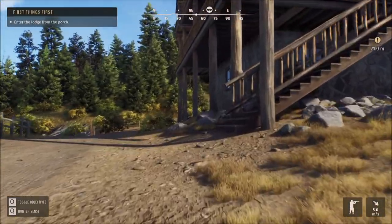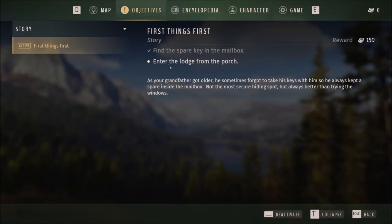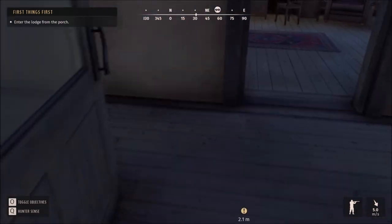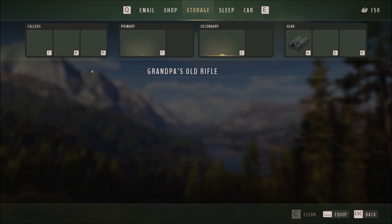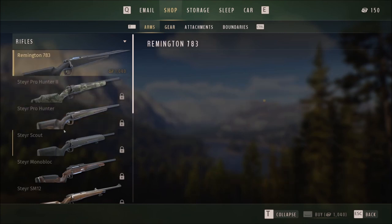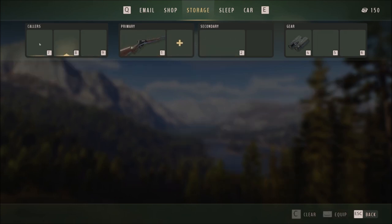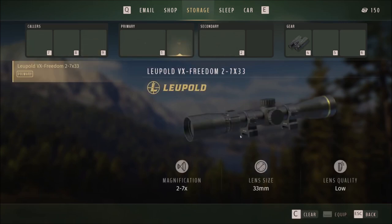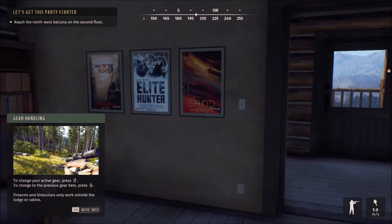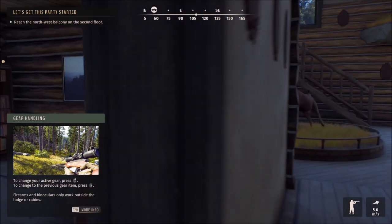Thank God we have a trustworthy mailman. Objectives: enter the lodge from the porch. It's been a long time since I was here. Let me get the guns out. I don't have any money — $150. I can equip that. I have no collars. Are these sights? Scope. This party started — reach the northwest balcony on the second floor. Seems like Grandpa's my biggest fan. Wait, are you like a movie star or something? Are you a writer?